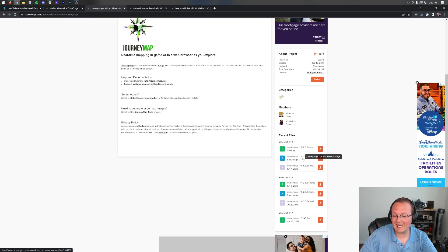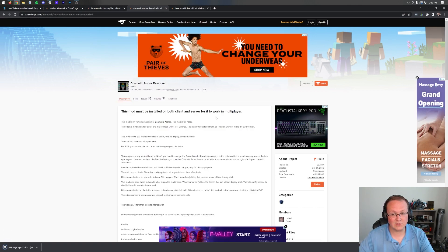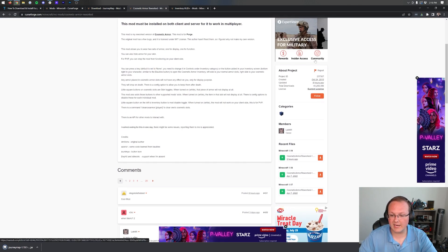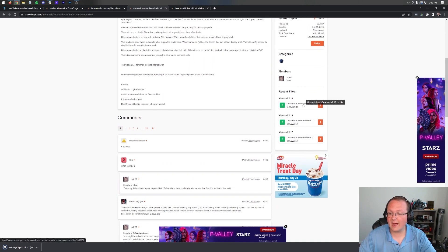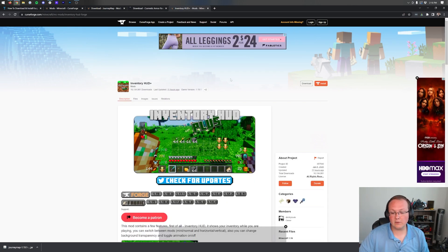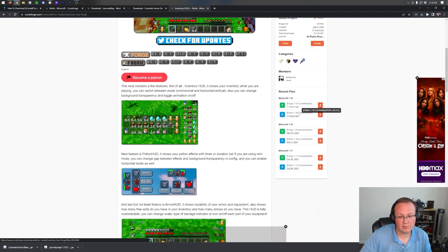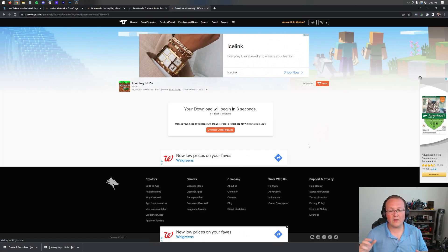We're going with the 1.19.1 Forge version of JourneyMap, which is in beta. Click the orange download button next to it. If there's both a Forge and Fabric version, download the Forge version. For Cosmetic Armor Reworked, scroll down on the right-hand side and click the orange download button for the 1.19.1 version. For Inventory HUD Plus, same thing — scroll down, select the Forge version, and click download.